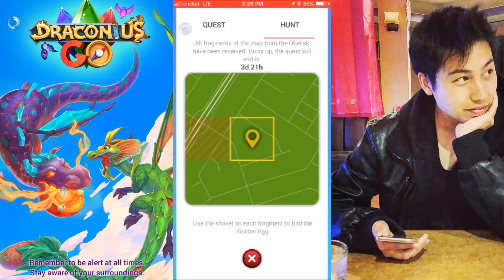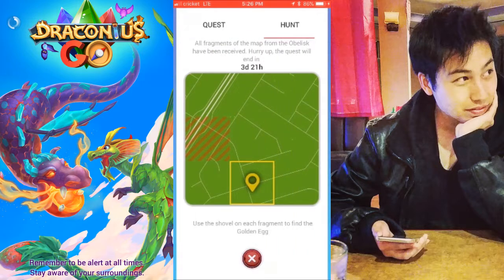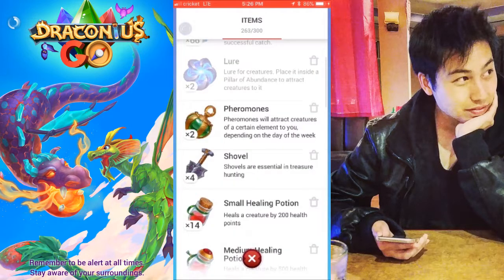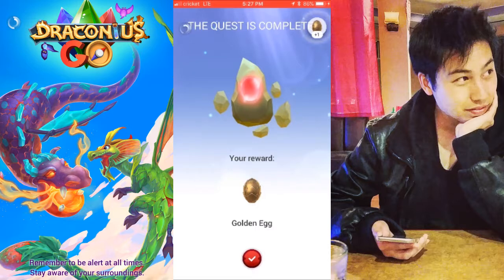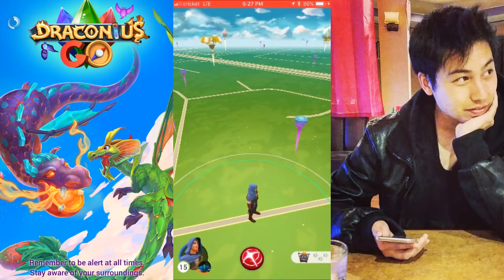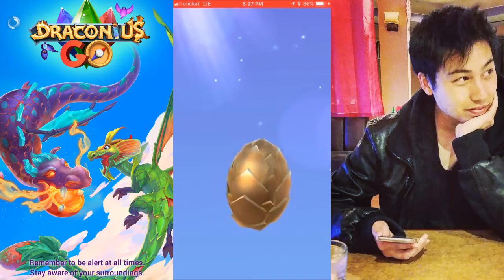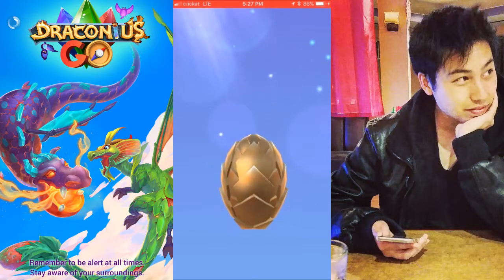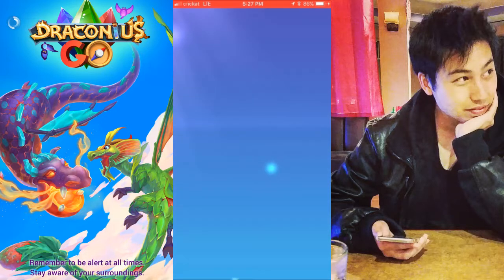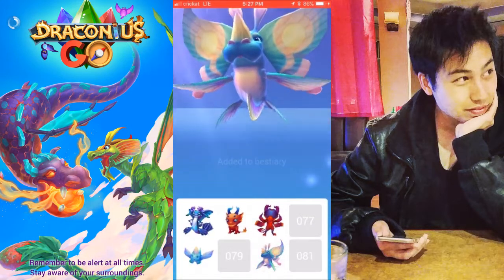Once you find the location and go to your quests and hunt tab, one of the tiles on the map will be highlighted yellow for the area you're in. You then use the item shuffle to dig that highlighted area — it will let you know if you found the egg or not. If it's not there, the dug tile gets struck out and you go to another section of the map and keep digging. If your group gets the same map fragment at the same obelisk around the same time, you'll be on the same golden egg hunt and can take turns digging, since shovels are hard to come by and usually only obtained by leveling up.